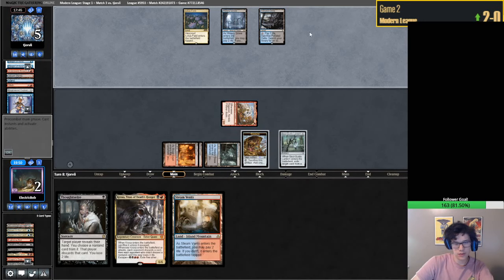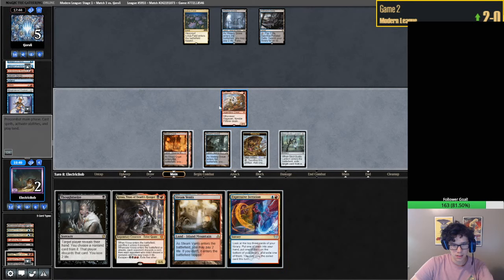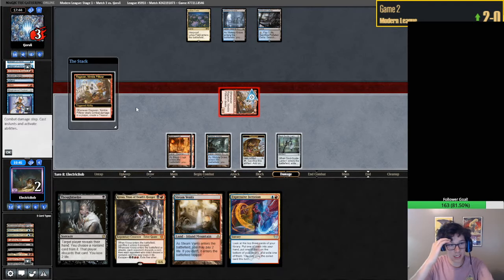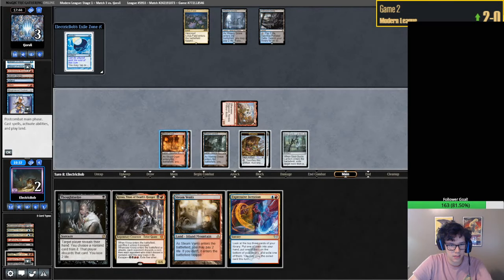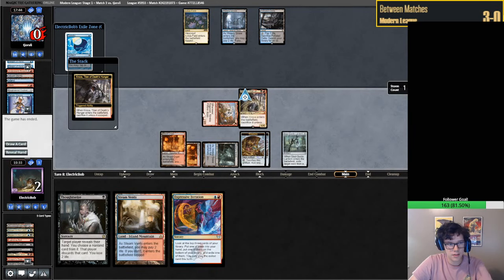They are essentially dead - wait, they're dead. Oopsies. Yeah, they are dead. We have Kroxa. Alright, so we are moving into the fourth match. Red, black - Kroxa for the victory. Sweet.